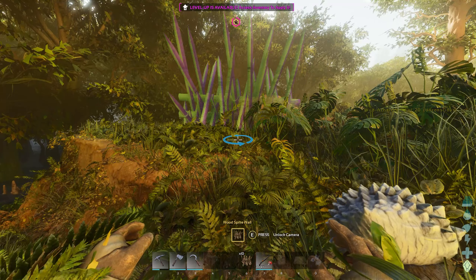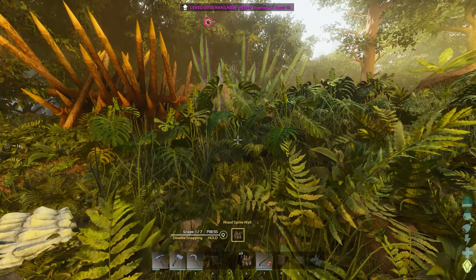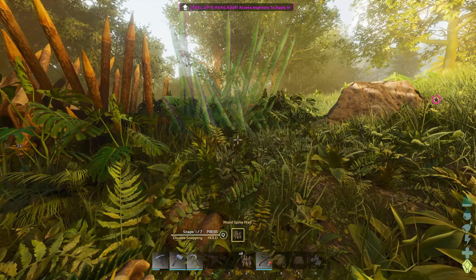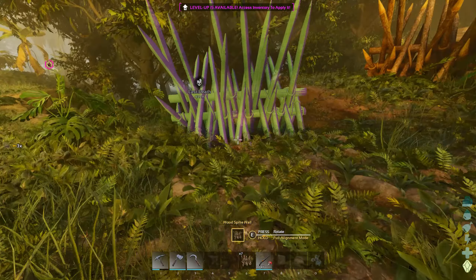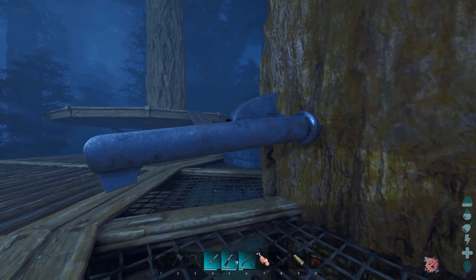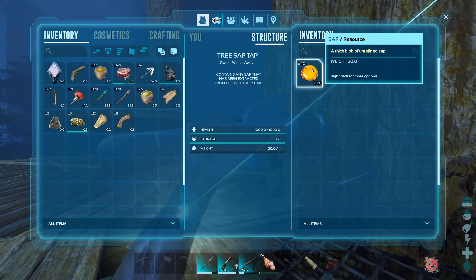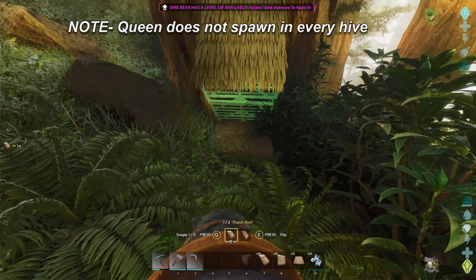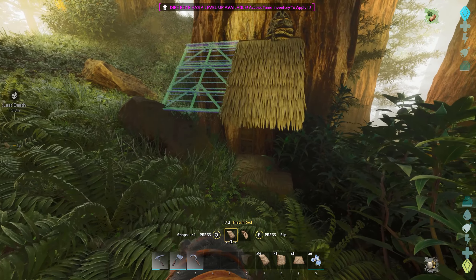I'd also advise using spike walls whilst taming them, especially in the swamp areas, to keep them protected. Tame only on veggie cake and you will need more of this to keep them alive as that is all they eat. That means sap from tree taps you place in the redwood trees, and honey that you get from the beehives — those are the two major ingredients in these cakes.